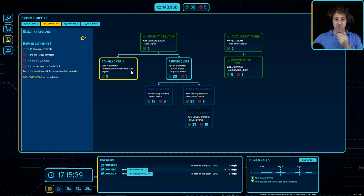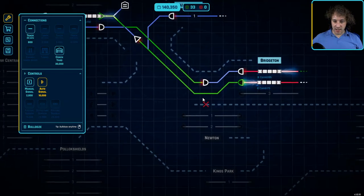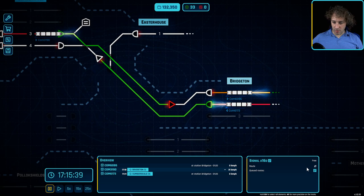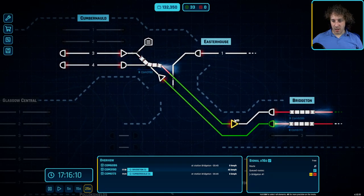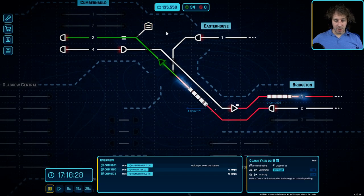Let's take a moment and have a look at the unlocks. We can afford command chain, which would be nice, but we can also afford route queuing — oh yes, that is brilliant! So we can do perpetual routes and route queuing — we are having that. If we have that and then upgrade this signal here, we can make this one a perpetual signal. So if I do control-click on that I can do route to this platform perpetually — over and over again. There we go, so that will just route to that platform whenever it can, over and over again. That's one less thing for me to do.